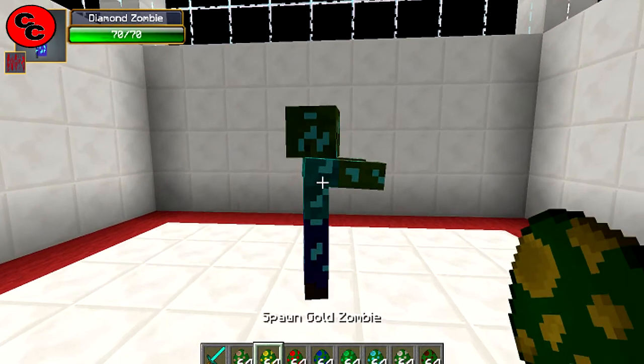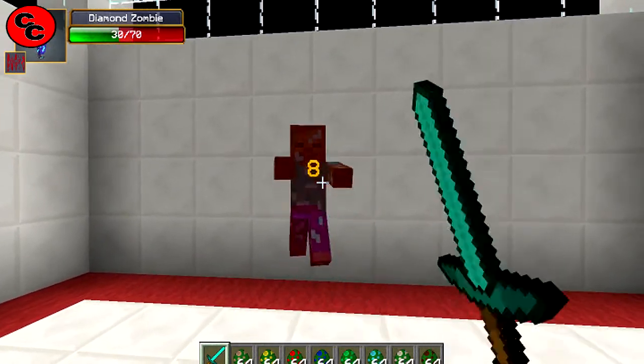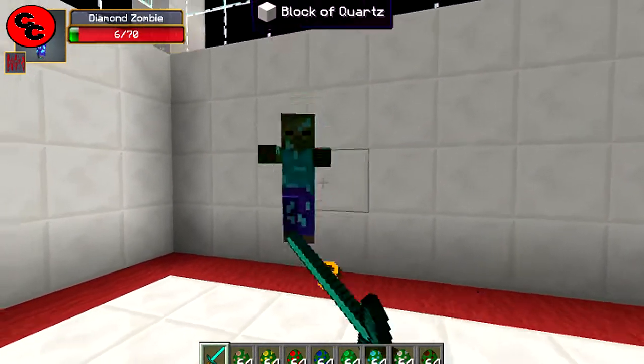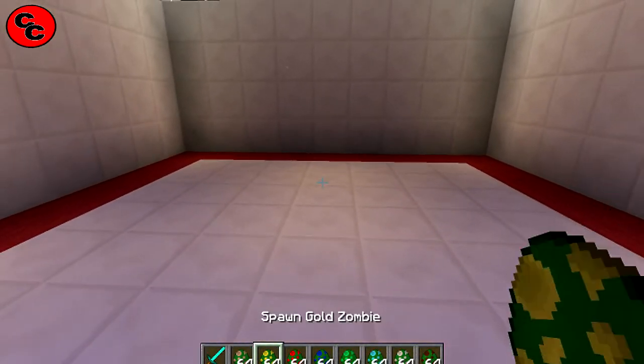This is the one we'll all be chasing — the diamond one. These are 71, same as the emerald. Let's drop him. Did he drop a diamond? No, sometimes he doesn't drop it.